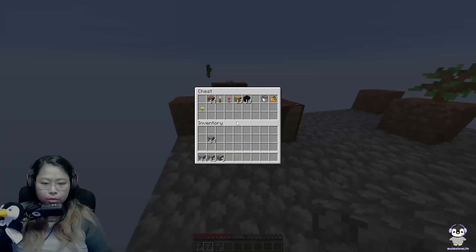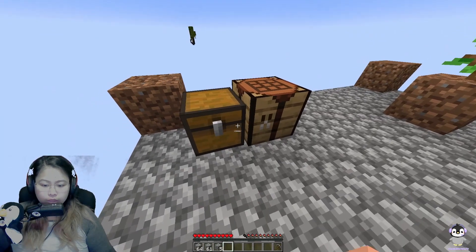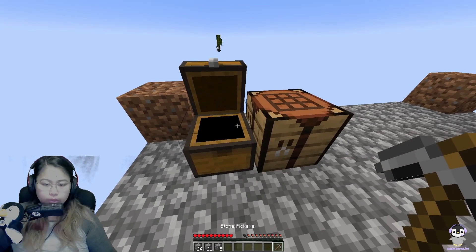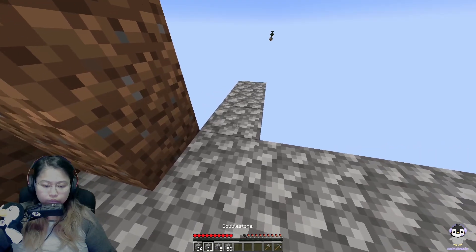I should probably make a pickaxe just in case. I'll make a pickaxe just in case, put it over here — or keep it. And then we'll just quickly make an axe. Okay, we got three stacks of cobble.